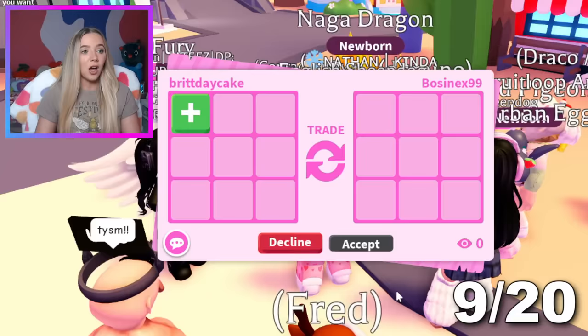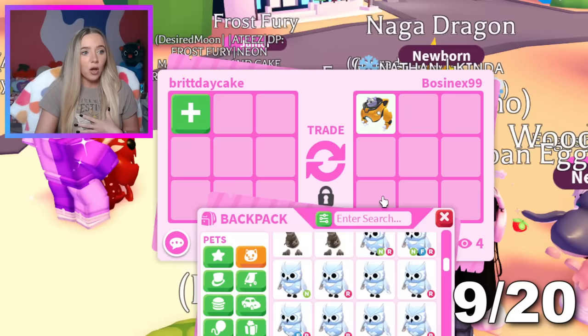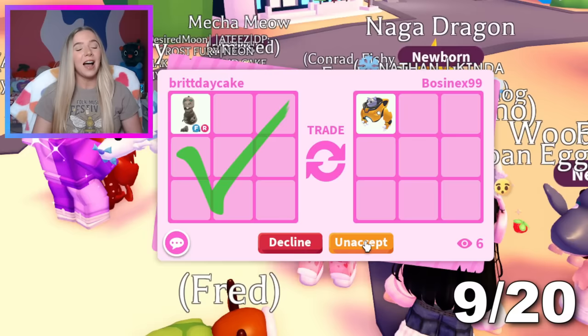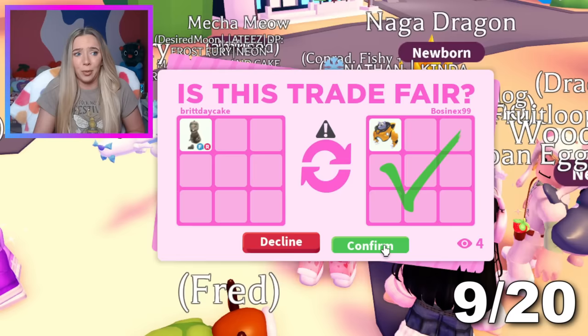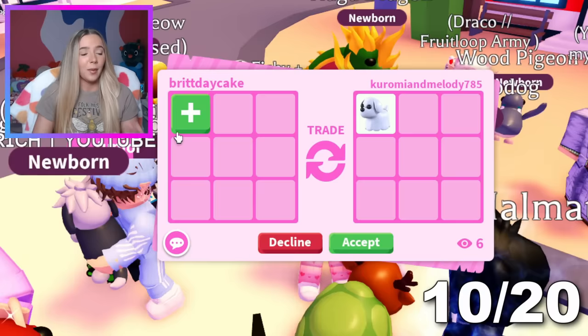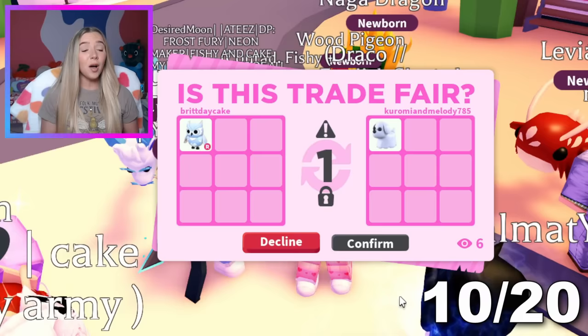Somebody else is trading us — I don't know what they have. The Mecha Meow! Do you guys think a Fly Ride Skelly Rex is fair for the Mecha Meow? I feel like it is, but if they don't think it is I will be happy to add. They said okay — I feel like choosing a Fly Ride one just sealed the deal. This was expensive, like 7,500 bucks or something. Let's hit confirm — thank you so much for the Mecha Meow. A Ghost Dog! I'm so sad I didn't get any of these — I think I got it on an alt account but not my main, so I definitely need that. They said they'll take a Ride Snow Owl — I know I still have some legendary pets to offer, and I'm happy we got a Ghost Dog.